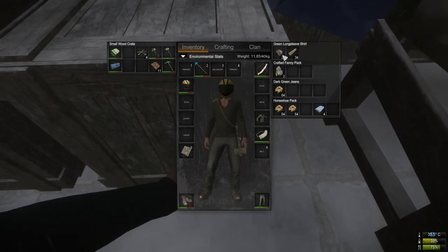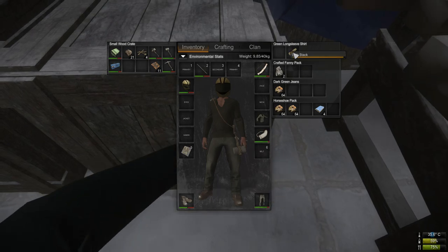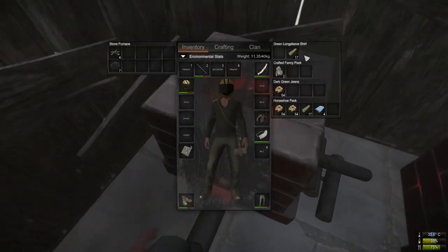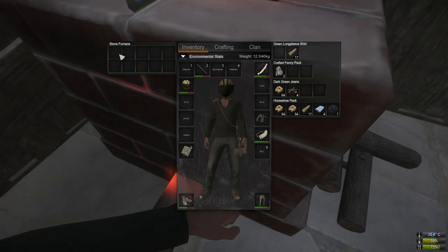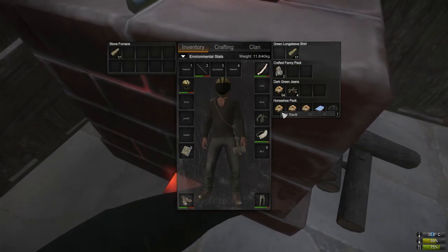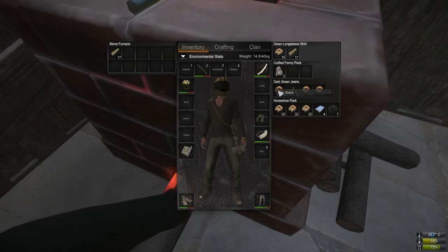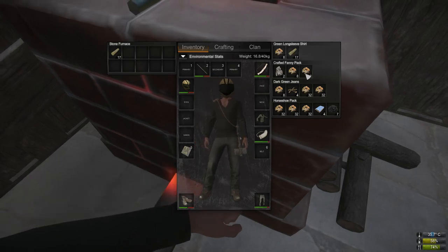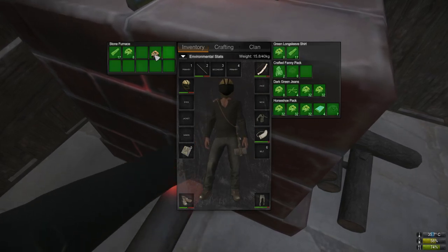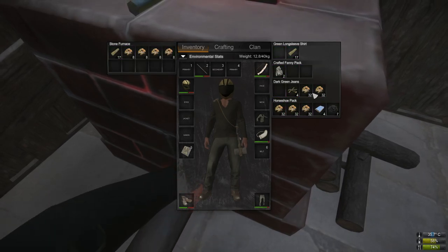Put everything in the crate that you're not going to use right now. Always split up your stacks — the better you can split them, the more time it saves you. Really try to split your stacks as much as possible.